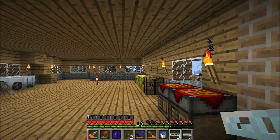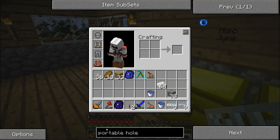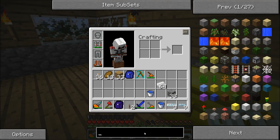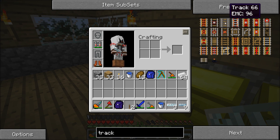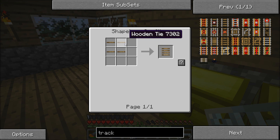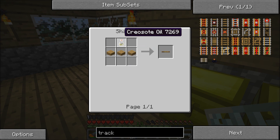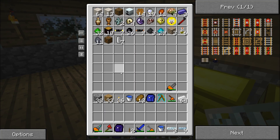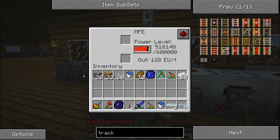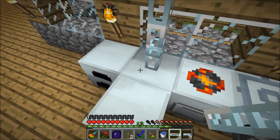We also need a lot — and I mean a lot — of creosote oil. It's really important in making rails. For example, a normal track requires six standard rails and a stone rail bed. A stone rail bed is made from four wooden ties, and wooden ties require creosote oil. So it's really important to have creosote oil, and the coal coke can actually be used to fill up your machinery.